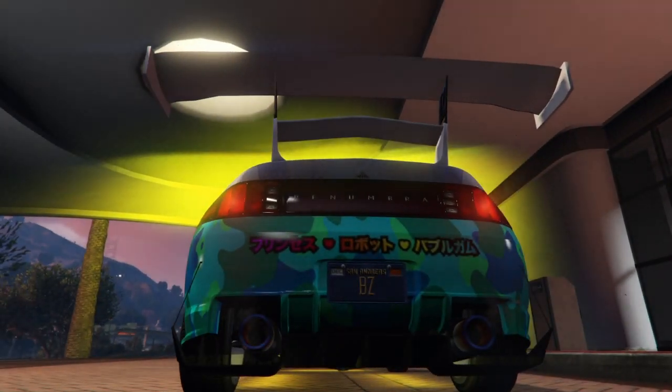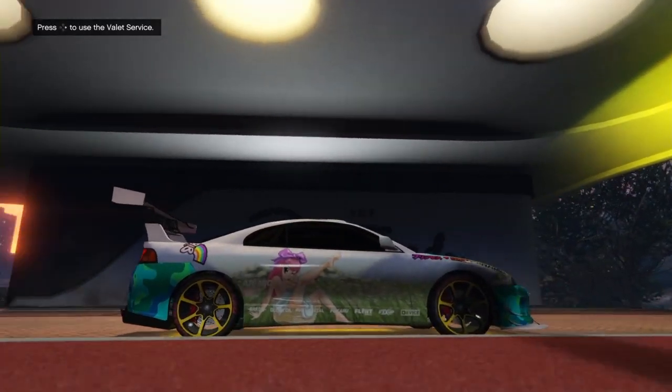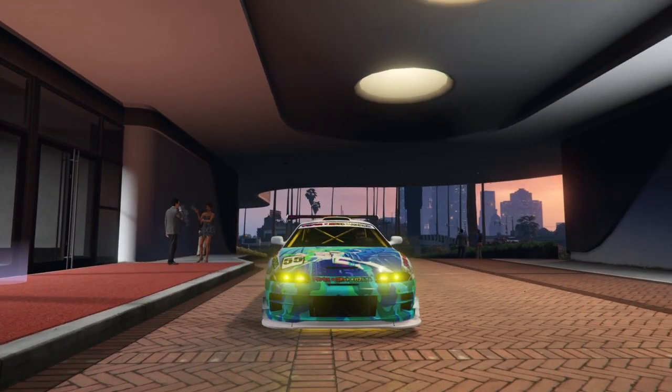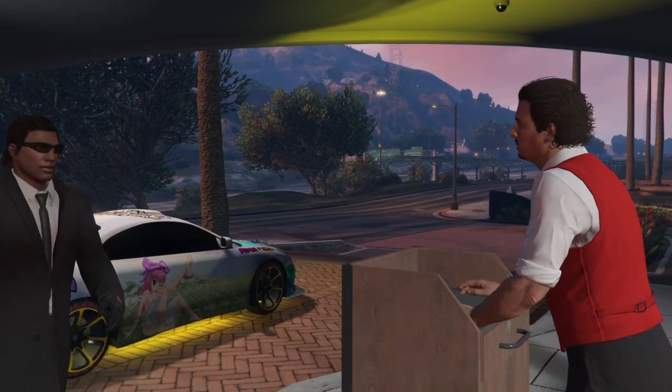This week we have the Penumbra FF. It's modeled on the Mitsubishi Eclipse, a Honda Integra, and a Dodge Avenger — so many different cars. It's quite a nice car with quite a lot of liveries.